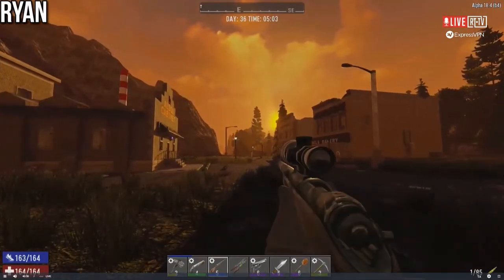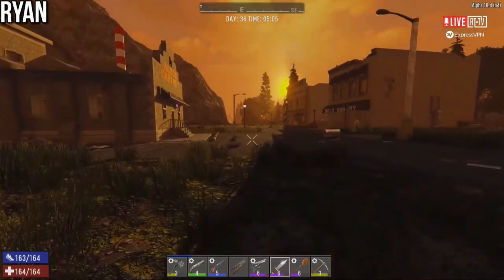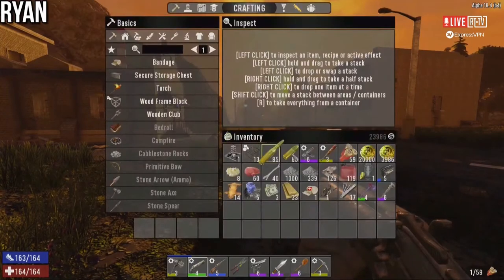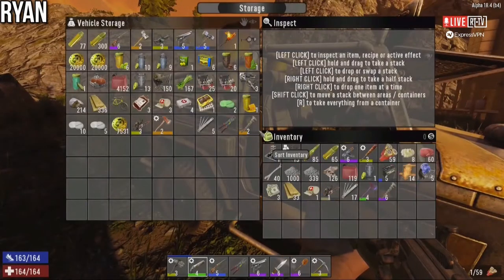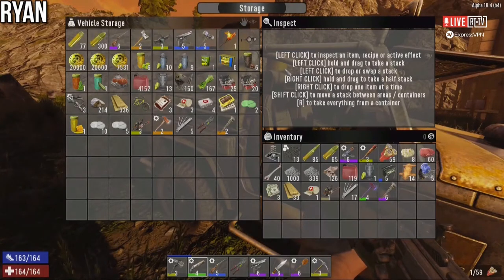It fluctuates, right? There's some variance in it. At this point, it's going to be literally any day. Mathematically, we've hit enough days that the variance could cover any day. I understand more about how electronics work in this game though, so I'm maybe slightly more prepared than I was before.